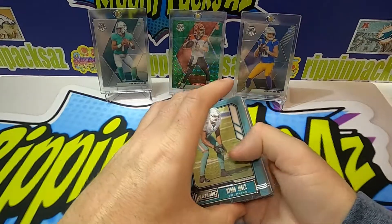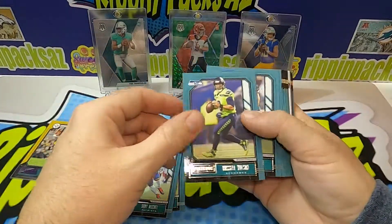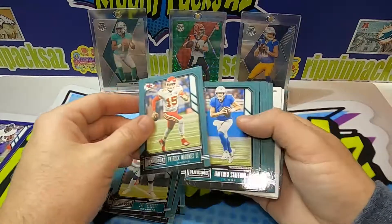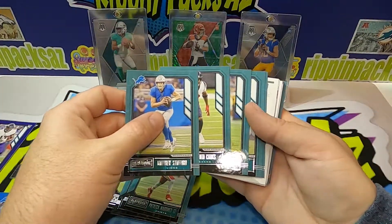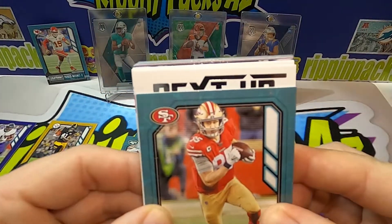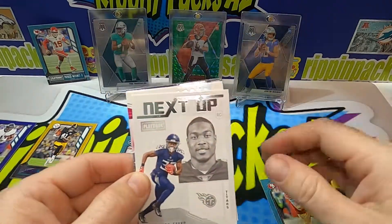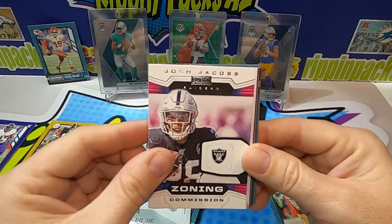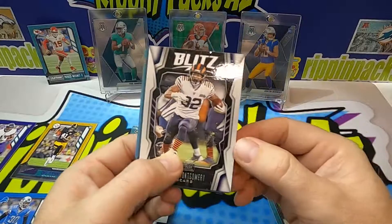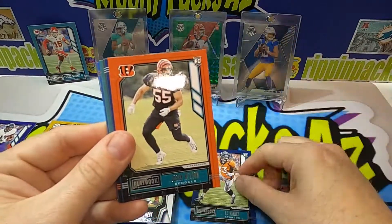Alright, let's see how the Walmart version goes. The corner is so busted. Byron Jones, Joey Bosa, Kerrigan, Jack Doyle, Sony Michel, Russell Wilson, Fletcher Cox, Dak Prescott, Patrick Mahomes — pretty much the same lineup. We got CMC, Le'Veon Bell, and a Next Up insert. Darrington Evans — and there's another Next Up sneaking in there, Joshua Kelly.